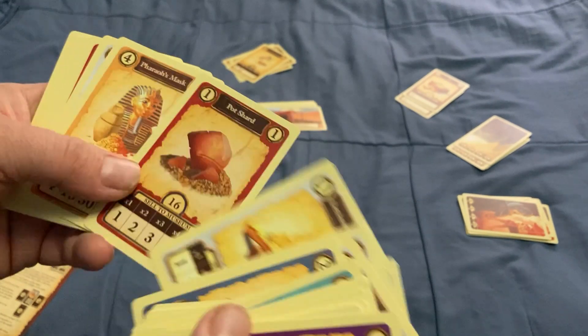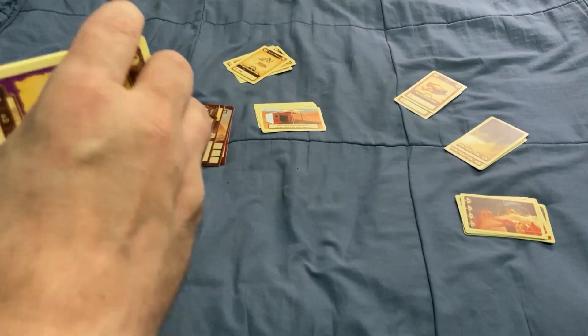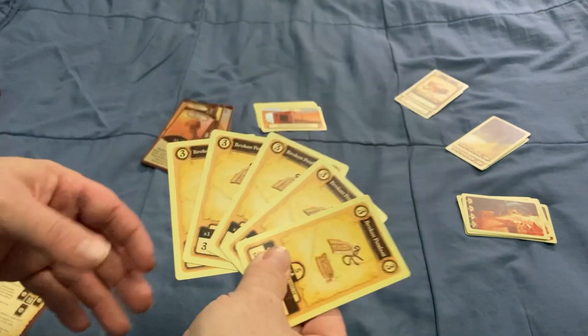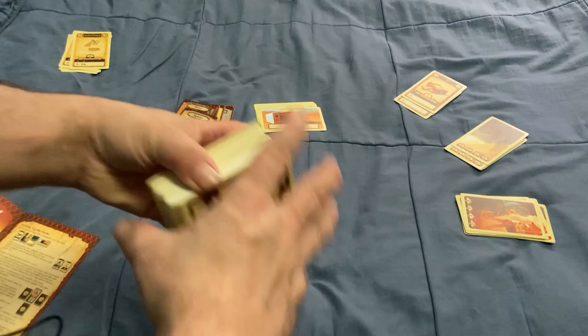There's broken cups, all sorts of stuff. For setup, there's also broken pendants. If you're doing less than 5 players you're going to remove these — there's 5 of them — so for 4 players you get rid of those.